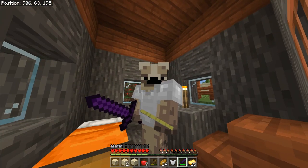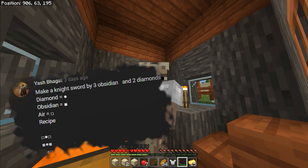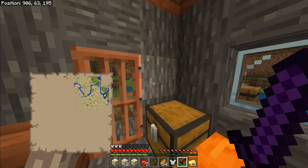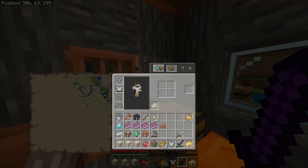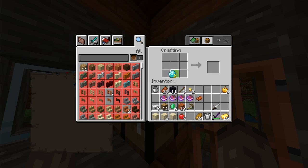Somebody called Yash Bygut — I don't know if I've pronounced that correctly — has told me I can make a night sword with three obsidian and two diamonds in this shape. So why don't we just try this? Because I'm quite intrigued by it. A diamond here and a dot here, like that, like that. Oh, it doesn't work anymore! Okay, so we cannot craft the night sword anymore. But thanks very much for your comment, dude.